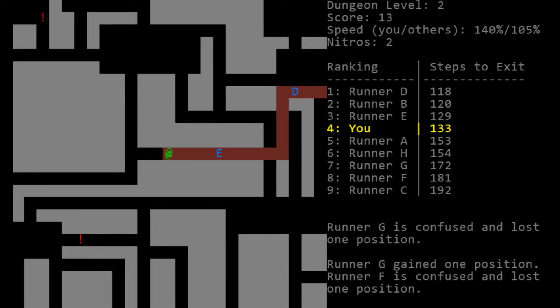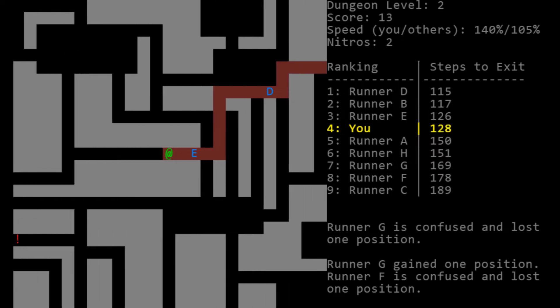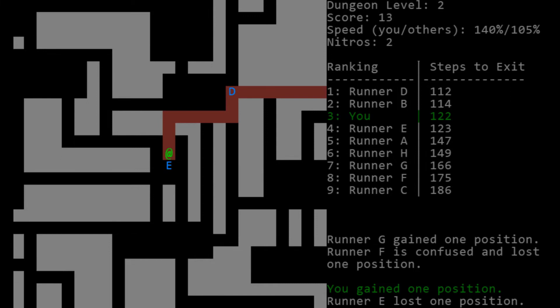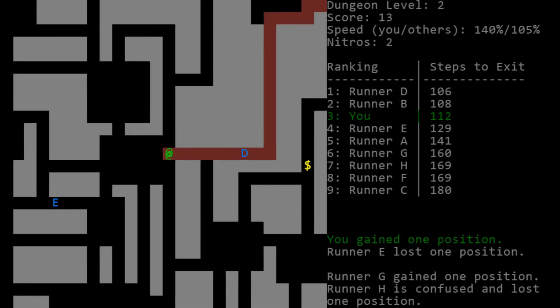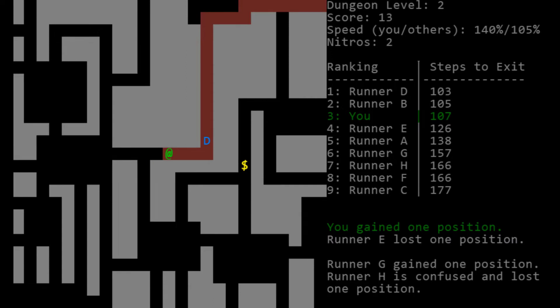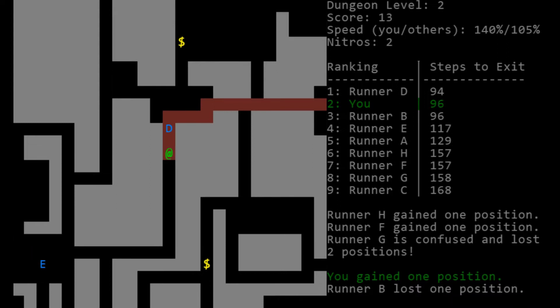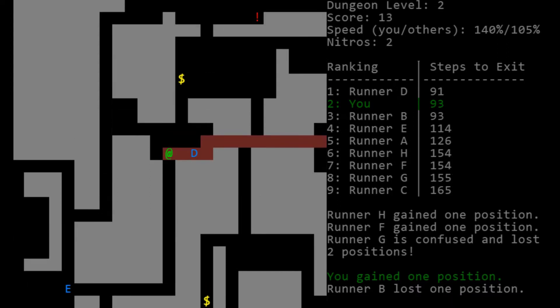That path hasn't even connected yet. That actually might not have been that bad — we'd have gotten a nitro out of it as well. There's a nitro in the upper left, but that's well out of our way. We're actually in third place right now and only 10 moves behind first, with 122 moves to the exit. So we have a lot of flexibility to go out of our way if we see anything we want. Let's grab this coin up here.